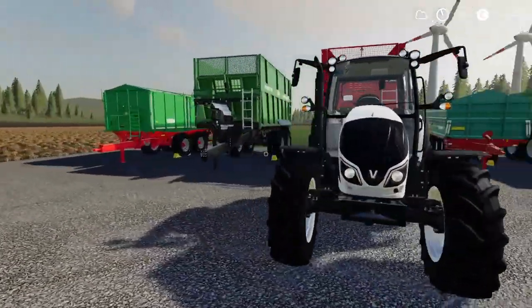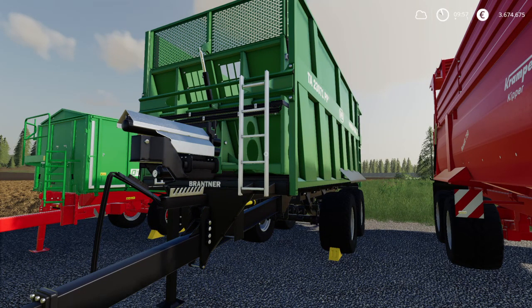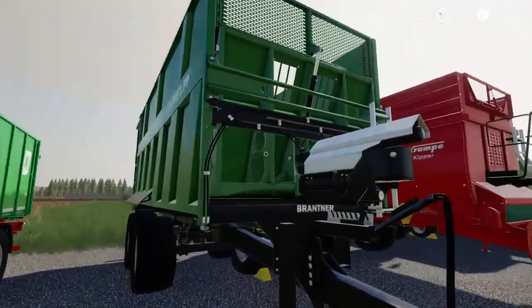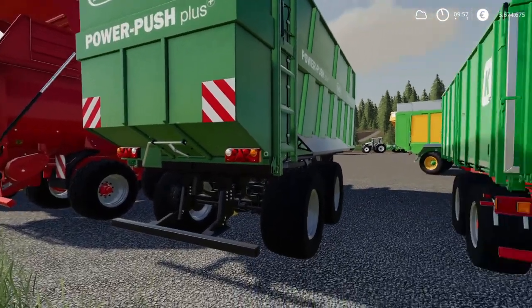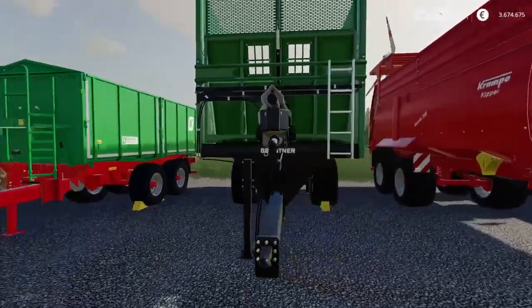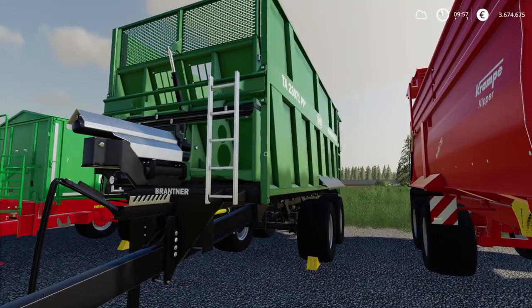Next is the second Branta — the TA 23071. It has 34,000 liters of capacity and costs 44,000 euros to buy. As labelled on the side, 'Power Push Plus' — it's a pushback trailer. When you unload it, the rear end or grain door opens and the material is pushed out to the back, just like the Fliegel semi-trailer. Pistons push the front wall all the way to the rear of the trailer.